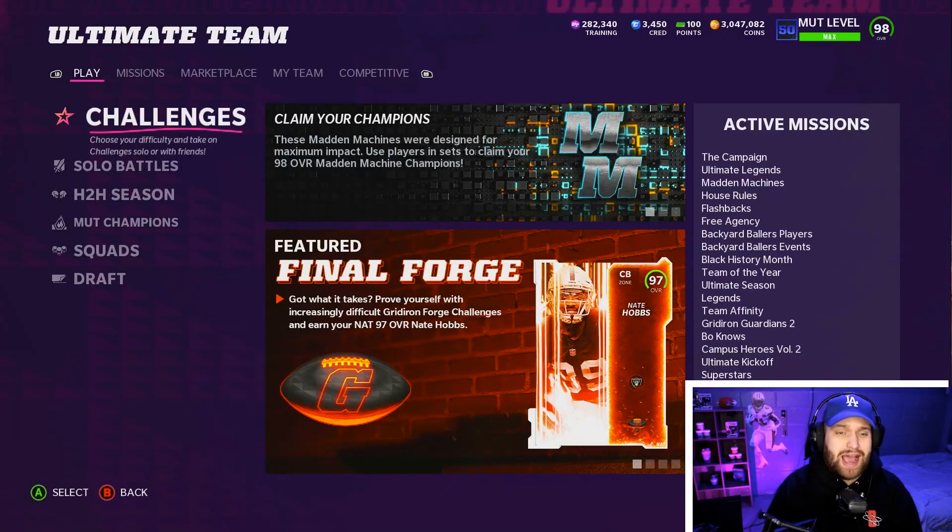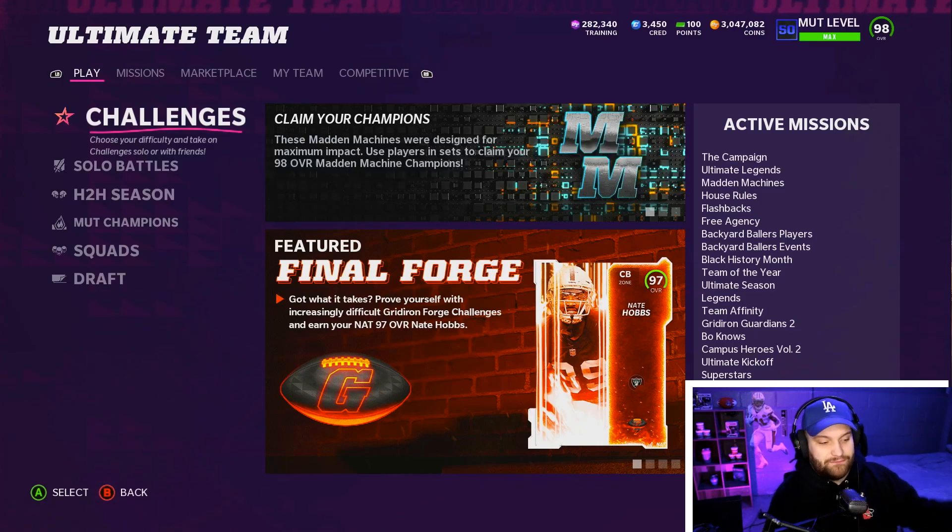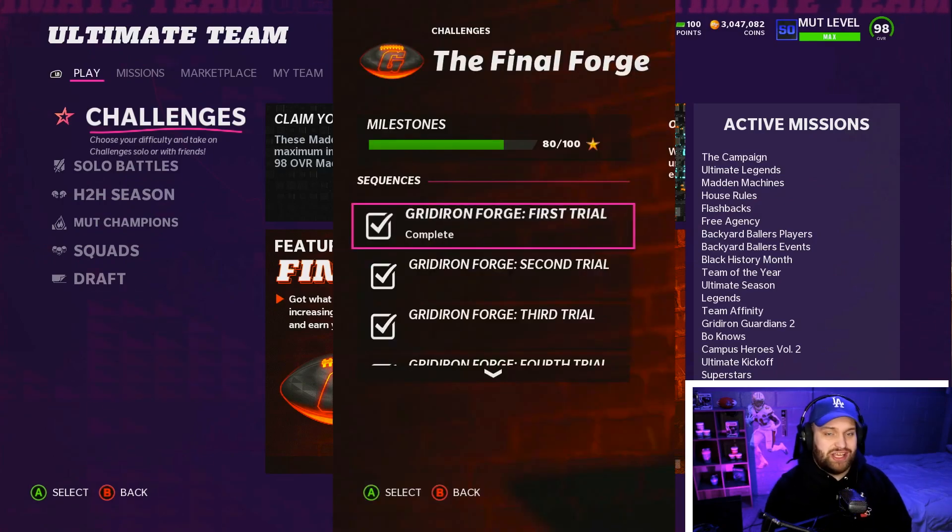Today's video showcases the brand new 97 overall card you can get for free. I literally got it in under an hour and a half. You guys can see right here on the main screen the Final Forge of the year — Nate Hobbs. The challenges are actually easy, as you can see.